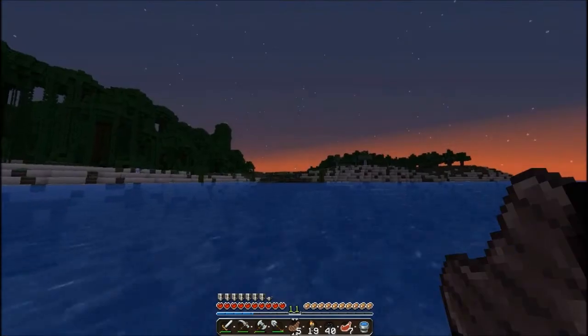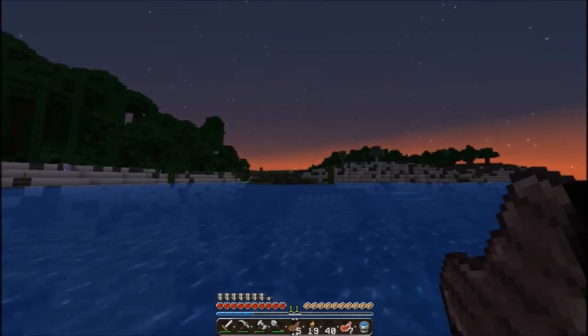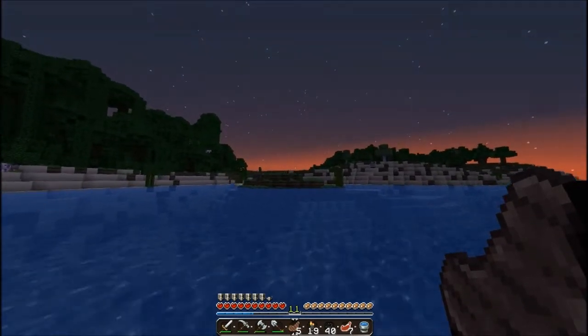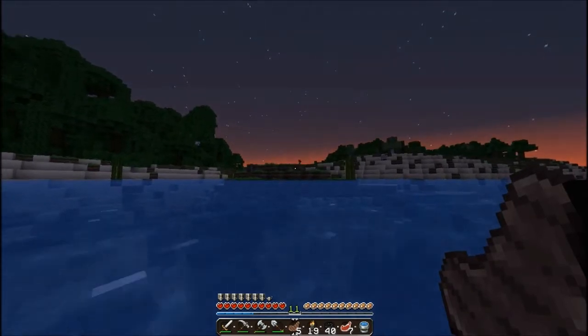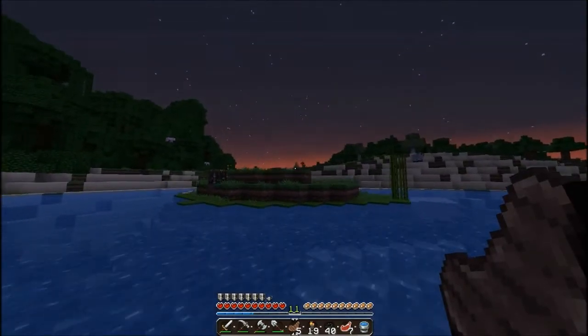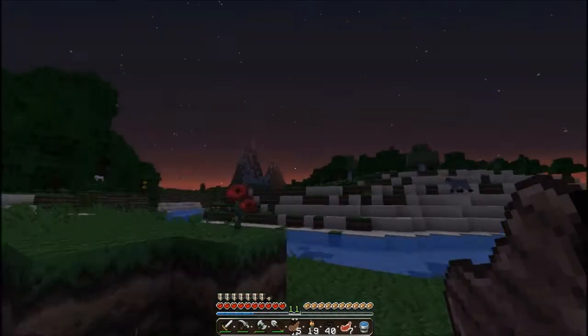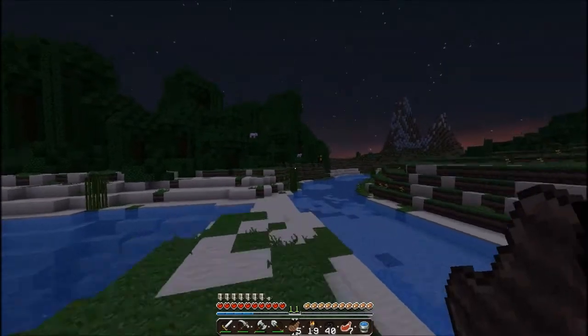I'm going to go up that big hill - that massive hill in the middle. I'm pretty sure I have a hunch that there'll be loot there. I don't see why there wouldn't be - I mean, they put the most massive, steepest hill in the middle of the island, and there would have to be some sort of loot in there.